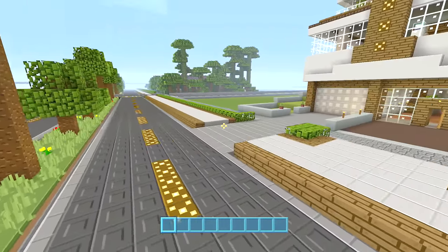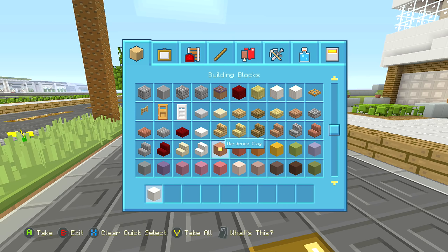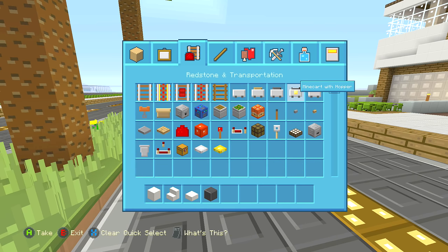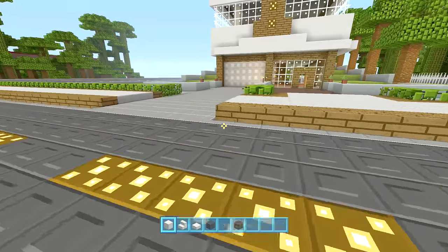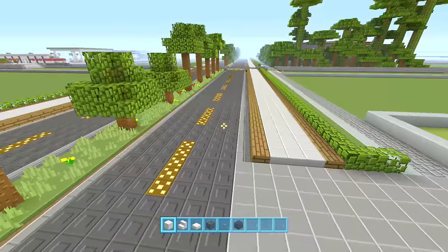We're gonna build it here just outside this modern house. I'm gonna use block of quartz, quartz stairs and quartz slab, and the only reason I'm using these colors is because I need stairs and slabs and I don't really have any other car colors in this texture pack. But if you have something better then you can change the color. I also have coal for the wheels and a button, and black wool for the windows because on a Zentorno you can make the windows black. I was gonna build it in this driveway but it's a bit too big for there so I will just build it right here.